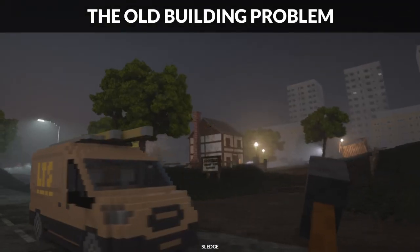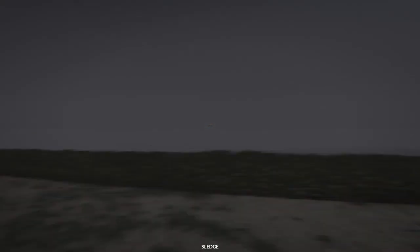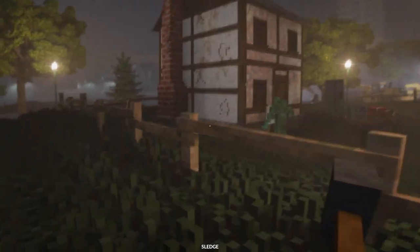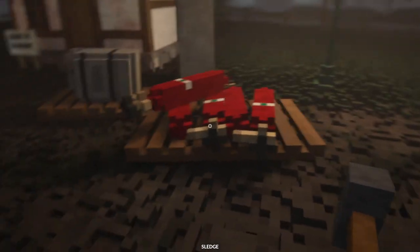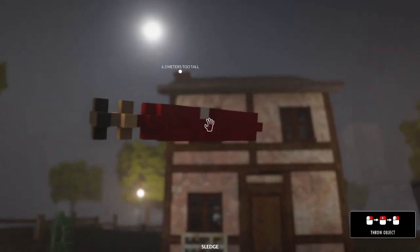And here is where the magic happens - the old building problem. There's the building, there's our car. We're doing this in the middle of the night. This is the building we have to demolish. You can sledge it all down, but the game sometimes gives you things like this - a propane tank. The one thing I've never been able to figure out is how to properly throw this thing.